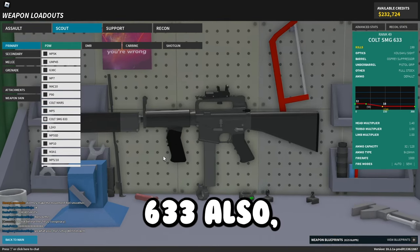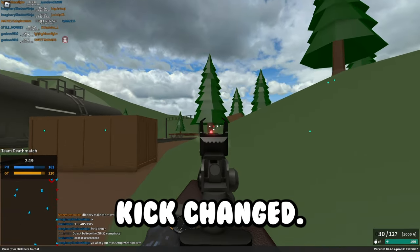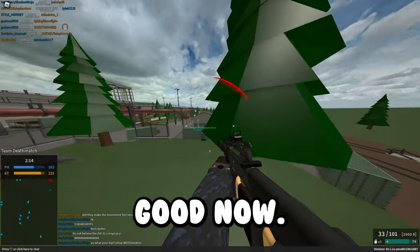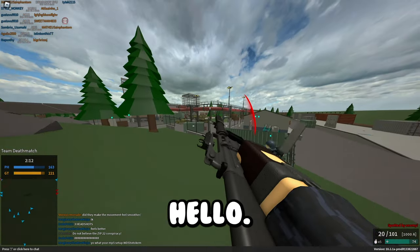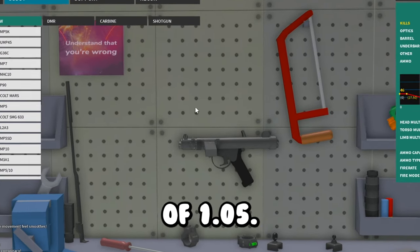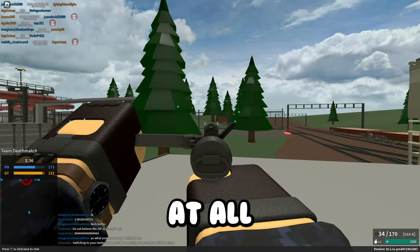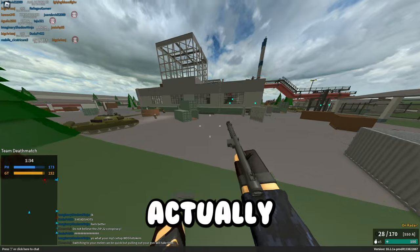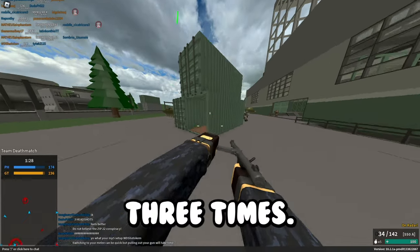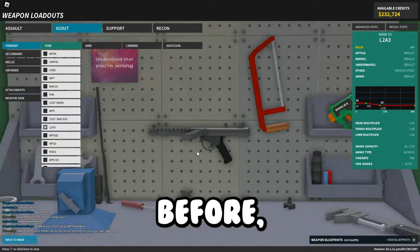The Colt SMG 633 got its initial kick changed — it has a lot less initial recoil now, so this thing might actually be super good. The L2A3 also got a torso multiplier of 1.05, which I think means it can 4-shot at all ranges now — that's actually pretty good. It's a little better than before.